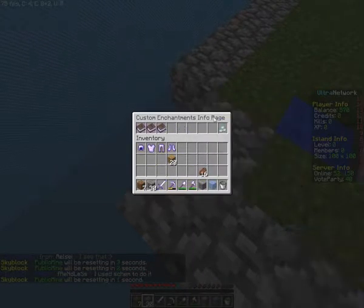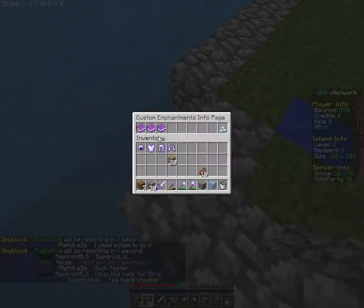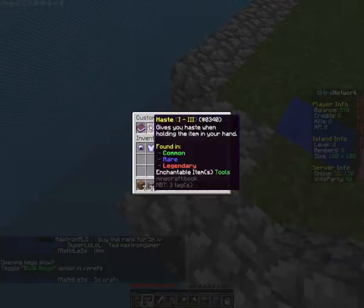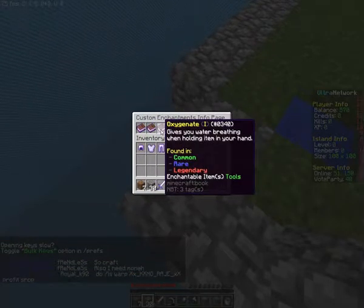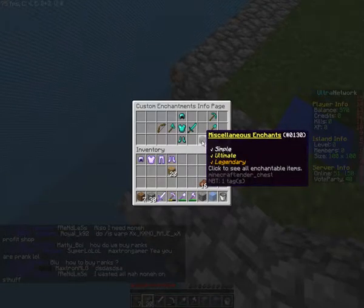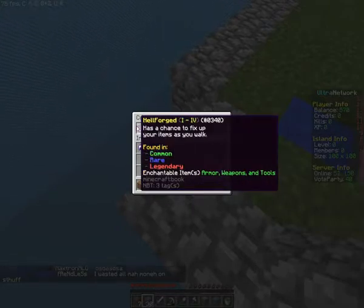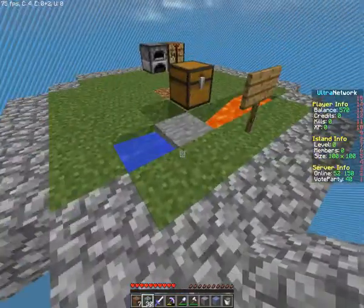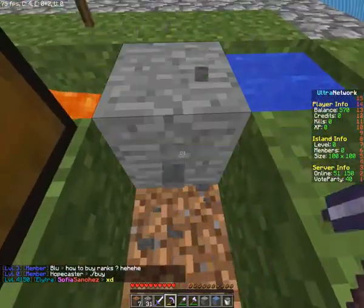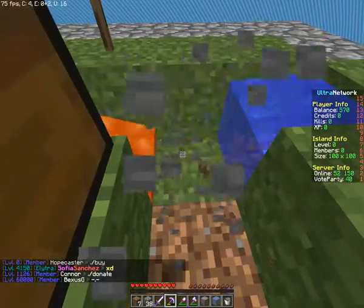Let's go to system enchants — pickaxe section. There's auto-smelt, experience, Fortus — that's cool. Is that really it? Telepathy — how come this isn't on here? Haste, Oxygenate. It seems all the cool enchants are in PvP and I don't like that. I really don't like that.